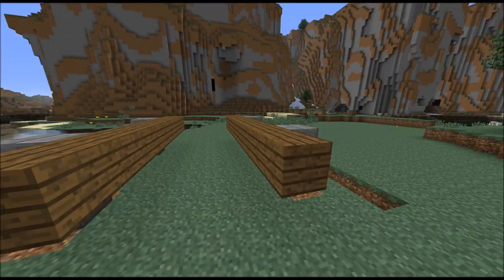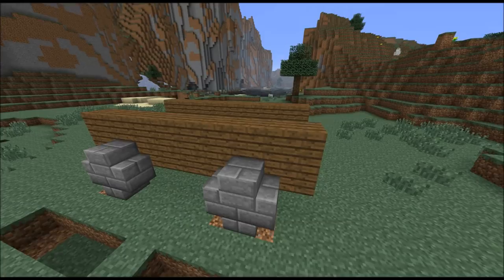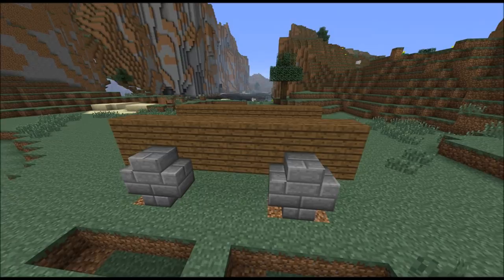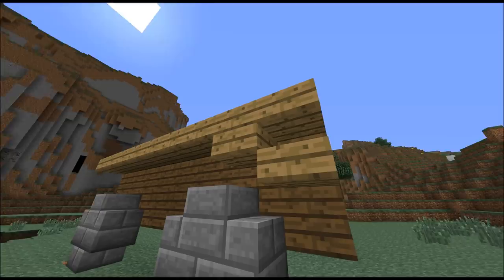Then you want to make another row on top. Now we're going to build a roof just to have a defense against all the arrows and stuff which are shot at you when you want to conquer a castle. So these are two rows of slabs, and this outer one will be an upside down slab row.